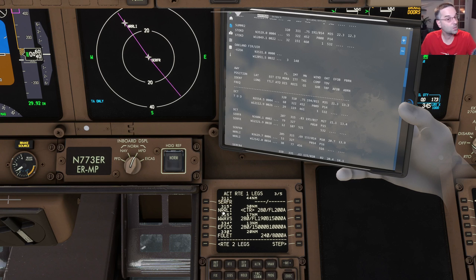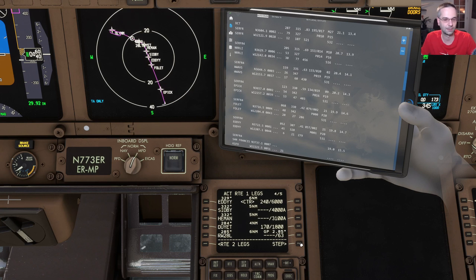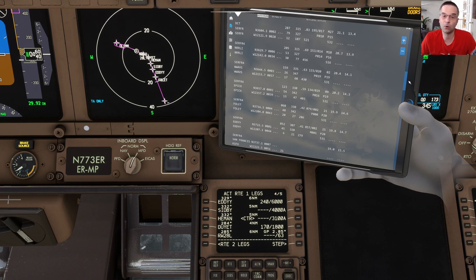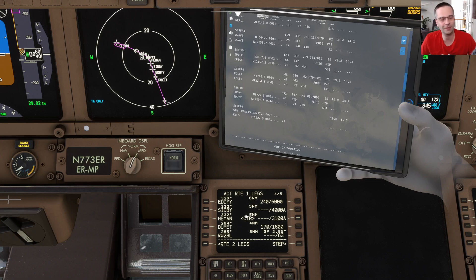There are some other situations where you wouldn't want to remove the discontinuity like we just did — if you want to see an example of that I'll leave a link in the description to how I handle that situation with the 737, because it works effectively the same way. We're just about ready to load the performance data, but before we do that we should load in all of the wind data first so it can do all of its calculations as accurately as possible.